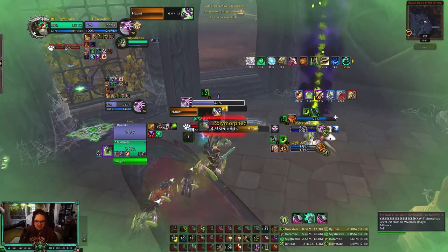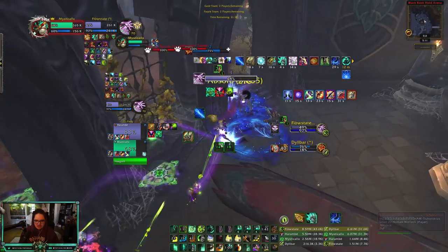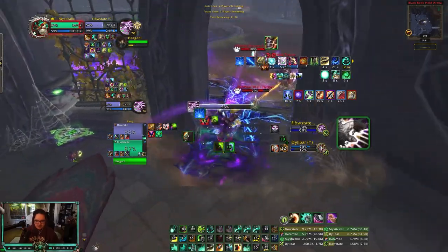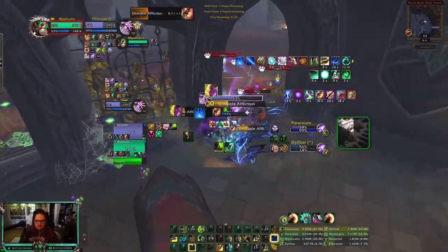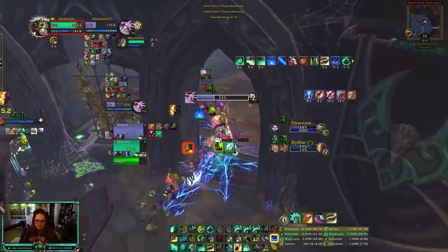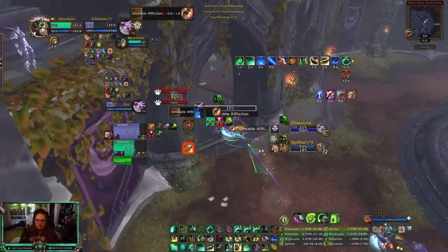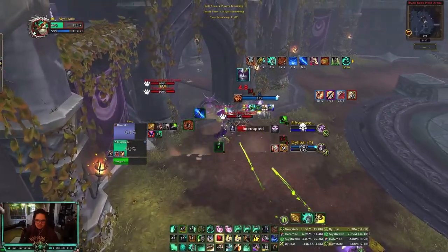I'm gonna get hexed but I have dots on me. I absolutely just whiffed my kick there, it's so awkward. Kicking myself. Incap Shaman - oh we hit the Shaman, that's all right. GG here, I have a lot of damage built up, don't miss here. Rob Shaman. Big damage. Kill - nice!